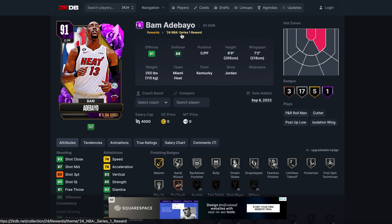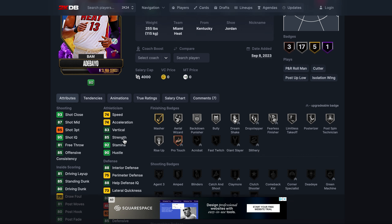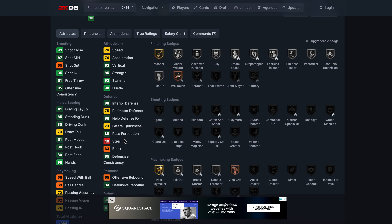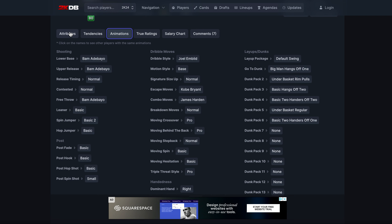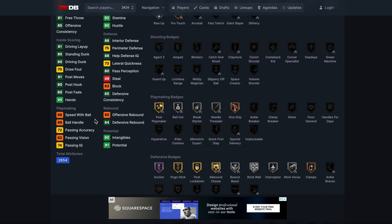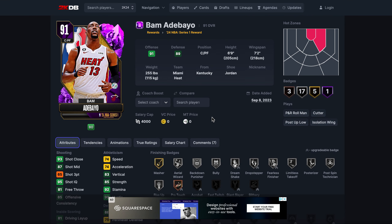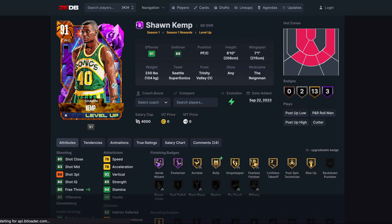At number five we've got the day-one NBA Series One reward Bam Adebayo. He is expensive — like a hundred-something euros to buy — so don't be an idiot and buy him right now. But he does have a place on this list. His speed is pretty decent, his jump shot is nice. Post-patch he's not quite as good defensively, but he's a good half-anchor at six-nine, a decent popper, and is an all-around good card.